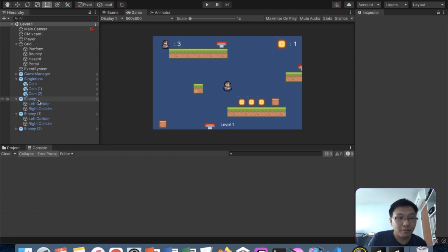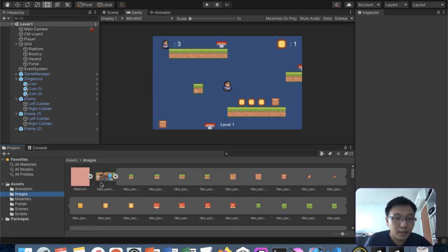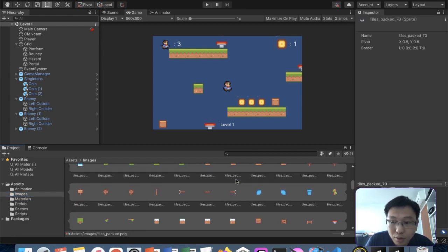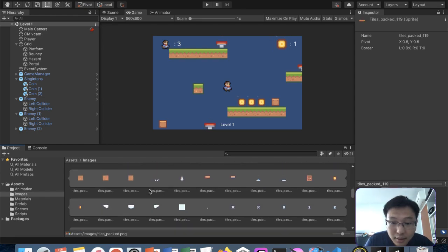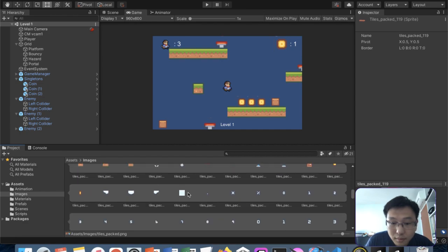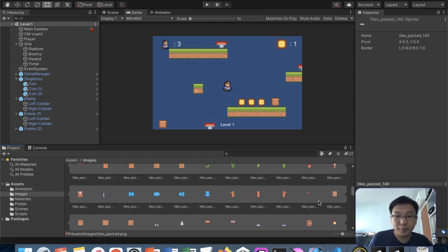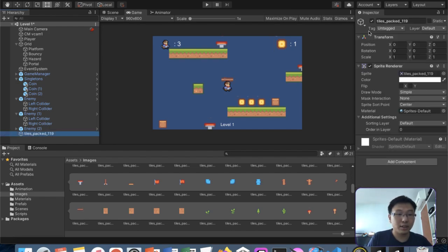First up, let's go create what we need. We need a bullet, so let's find something that looks like a bullet. This coin itself looks like a good bullet - okay, how about we just use this? This will be our bullet. Let's drag it to the scene and just call this 'the bullet', then scale it down accordingly.